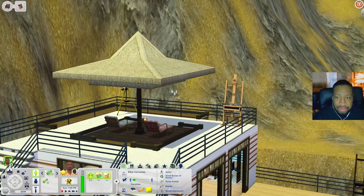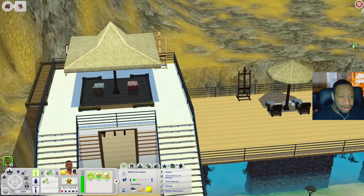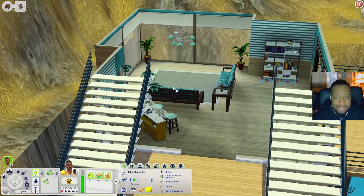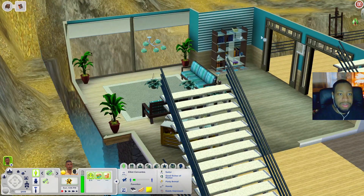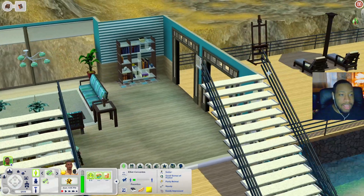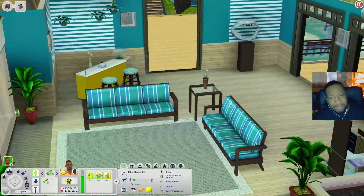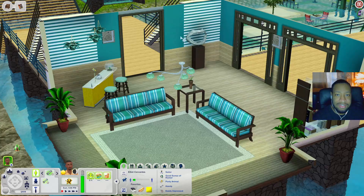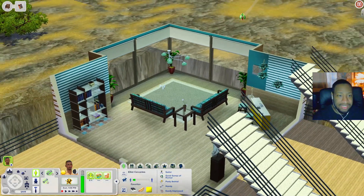Up here you have two lounge chairs, a telescope, and an art easel — also another art easel on this side with more lounge areas. Inside the building you have a self-serving bar, a little lounge area, and a bookcase in the corner. On the other side it's pretty much the same with another sculpture, and I do see some Seasons objects so you will need Seasons.